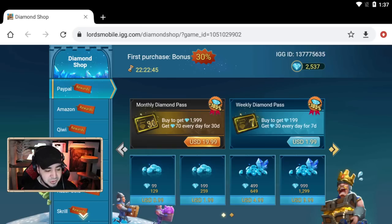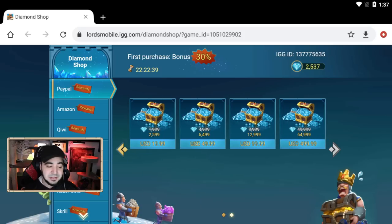Here's the kicker — you have a $1, $2, $5, $10, $20, $50, $100, and $500 purchase option. Essentially, if your first purchase bonus is at the $500 tier, you're basically going to be getting $650 worth of diamonds. That is pretty big, especially if you're planning to use them throughout the month or the next couple of months.